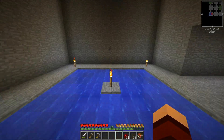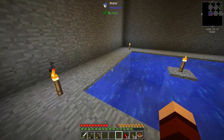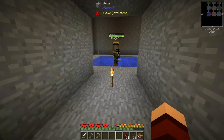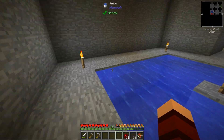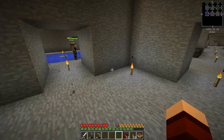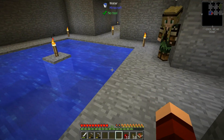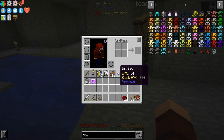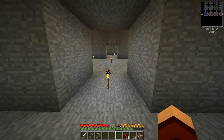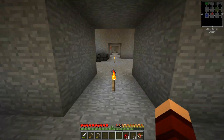I made a water area because a commenter pointed out: in all that time I ran around, I could have fished, made squid bait, put the squid bait down in the water, had a squid come, and then gotten an ink sack — so I could make the gray concrete powder I need. I was like, damn you for being right. I actually have nine ink sacks now; I just did that this morning.